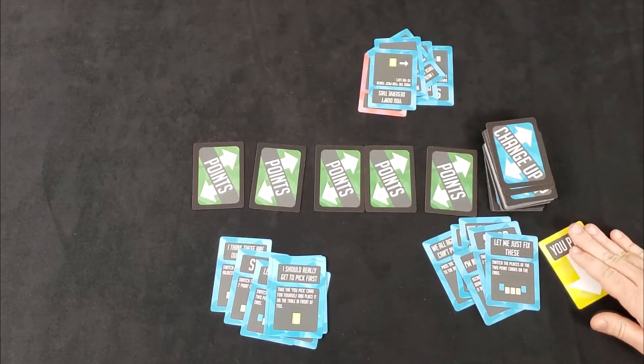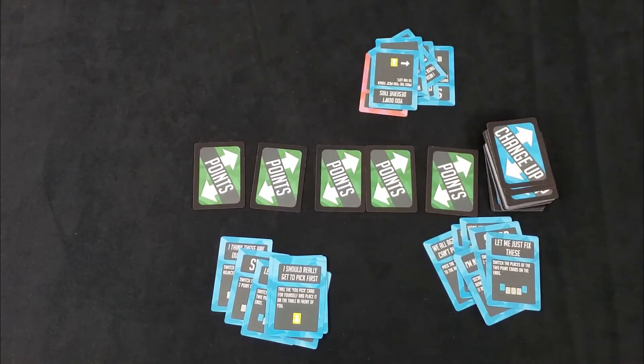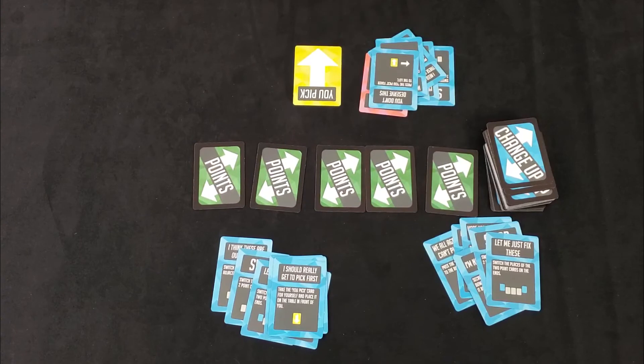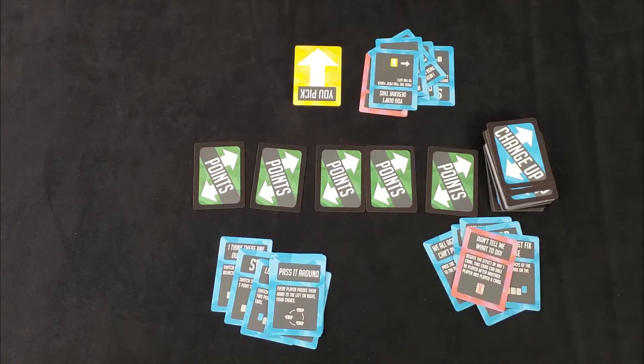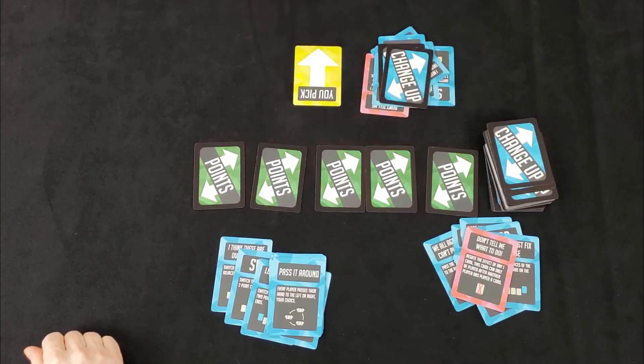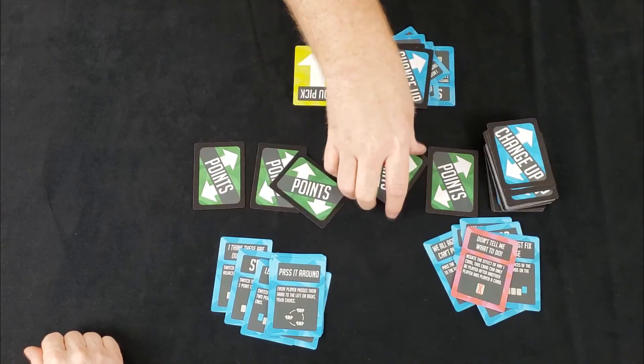Gage, we all agree you can't pick first — it goes to the right. Chris, I hope you don't have any good cards. Don't tell me what to do. Okay, I need to step it up. I'm going to draw two new cards. I call a do-over — every player, including myself, discards their hand and draws three cards.